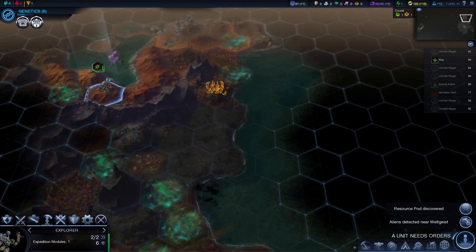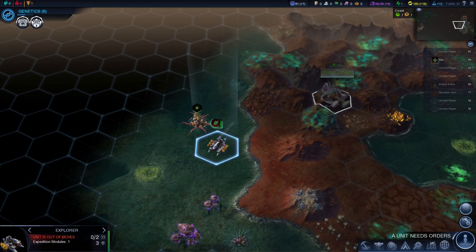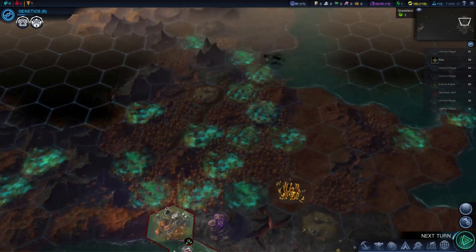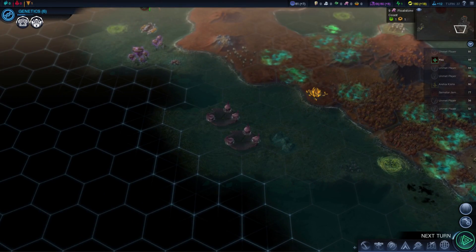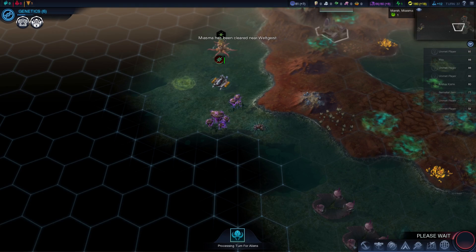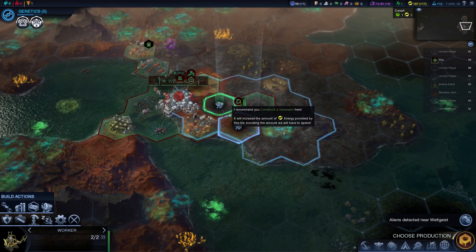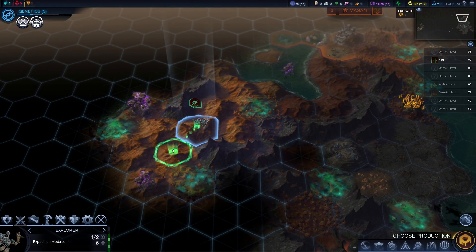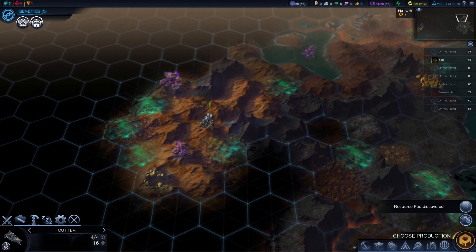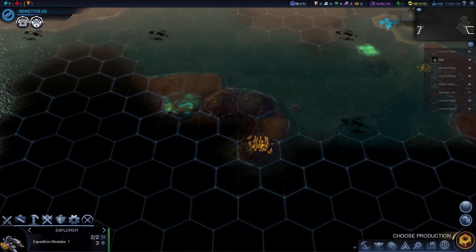Let's start pulling the explorer back. We might end up going purity, or maybe purity and supremacy combined because there's 18 floatstone or more with all of that around there. We have the cutter now — I still think we'll expand down this way first since that's mostly uncontested territory, and we might be able to expand this way as well.